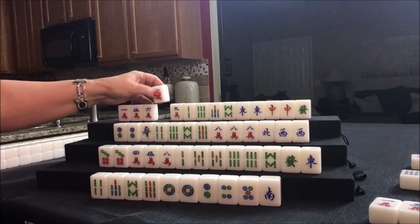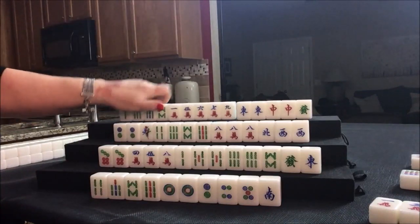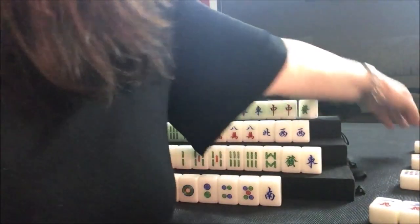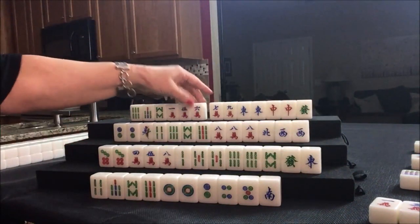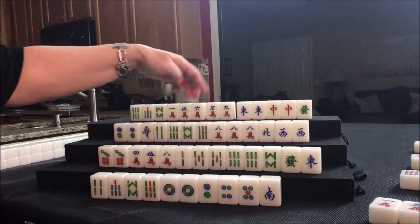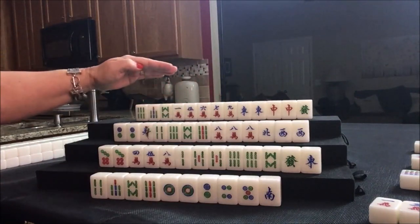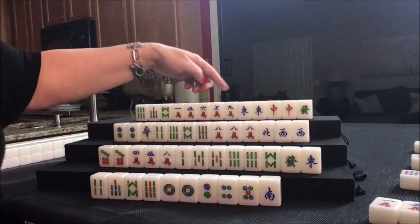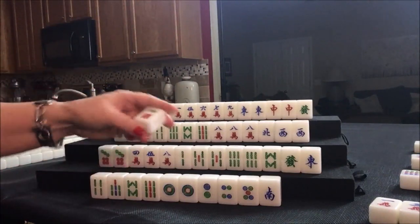Now we have more cracks than we do bams, so let's switch and get rid of this 2 bam. We're going to go for cracks. There's a potential chow here and here, potential pung, potential pung. That's one, two, three, four blocks. All we need is a pair. Then we'll have a little comfort and we have work to do — we've got a pung-pung, chow-chow. Now we're going to draw 6 dot.